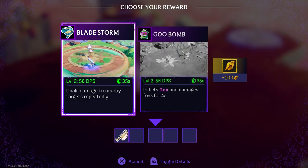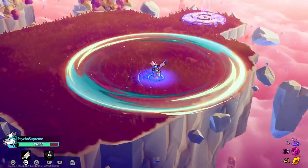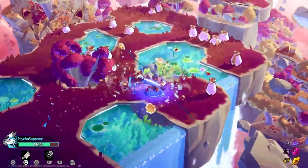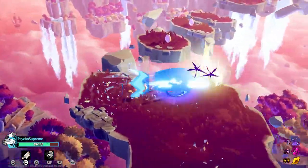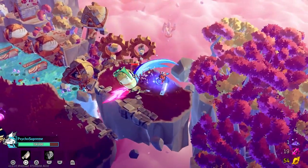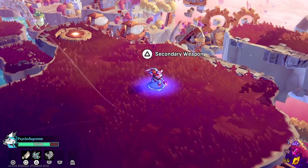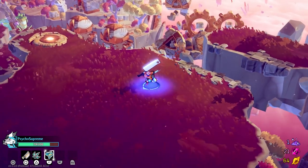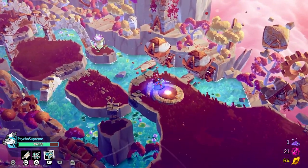Deals damage to everybody repeatedly — Bladestorm, Goobomb. I'll go with that. Left trinket, 35-second cooldown — just wanted to check controls. Follow the wind. Is it possible the wind direction could change if I waited? Kunai — apply curse, all curses explode. There's a little flurry! There's no cooldown — I was thinking more of an ammunition system like in Dead Cells. Dash down.